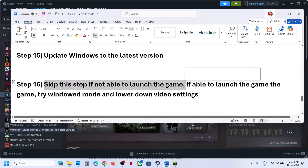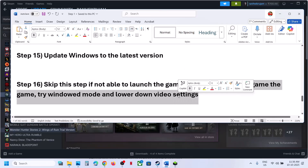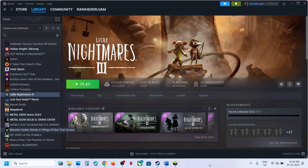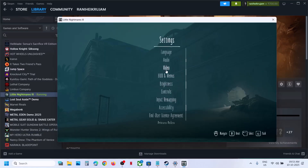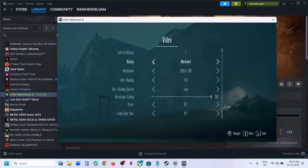Still not working? You can skip this step if you cannot launch the game, but if you can, try Window Mode and lower your video settings. Launch the game, go to Settings > Video. For Display Mode, if it is set to Full Screen, try Windowed Mode. Lower the resolution — for example, if set to 4K, try 1920×1080.